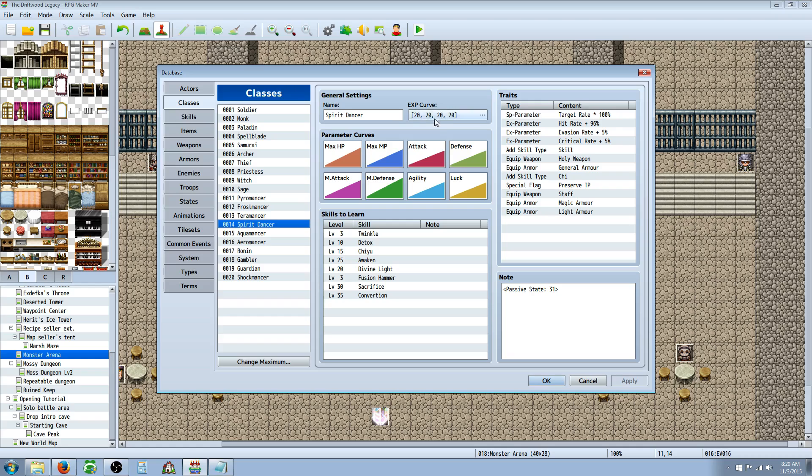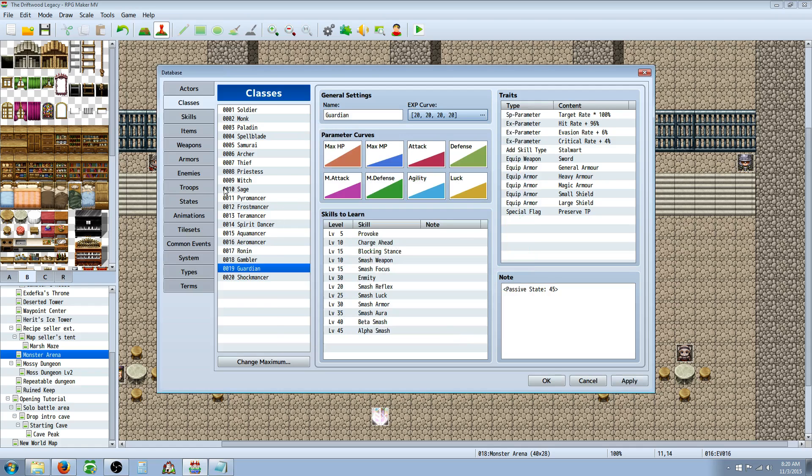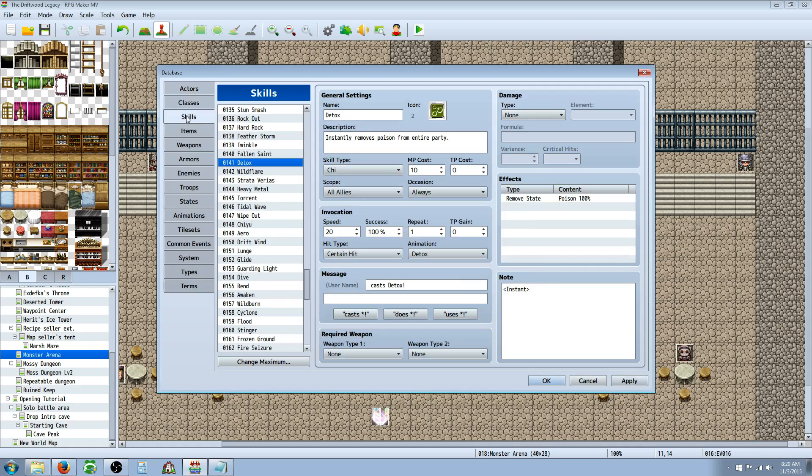First thing to look at is the experience curve for all my classes. All my custom classes have a straight 20 experience curve. I've set everything to 20 because I set their max level to 999. I want them to be able to get levels quickly and progress really fast, but not super fast. Depending on this, you might have to adjust how much experience you're giving per enemy.